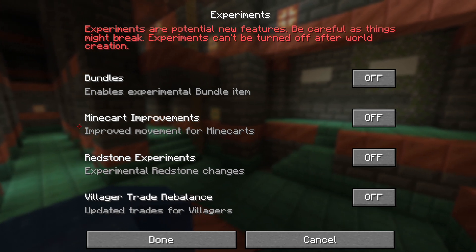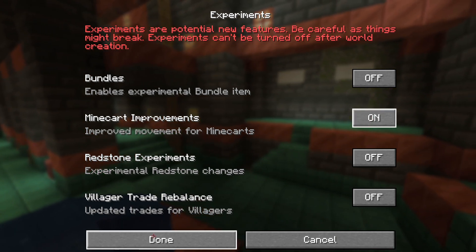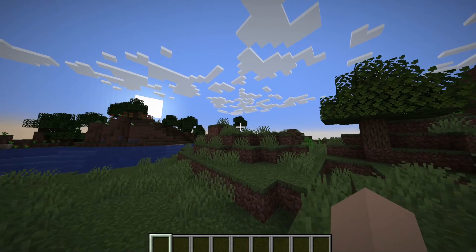Then find the experiment that says 'Minecart Improvements' and click on On. Click Done, then click Create New World, and once you're in you're ready to proceed.